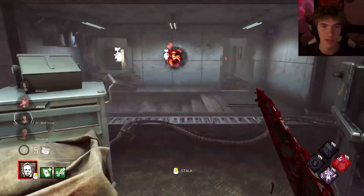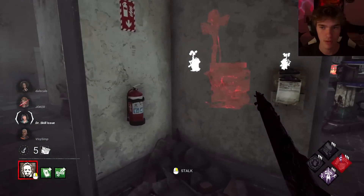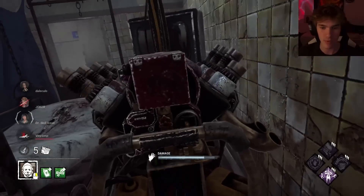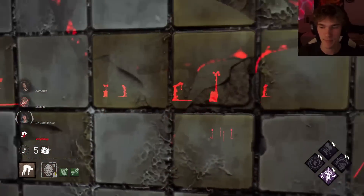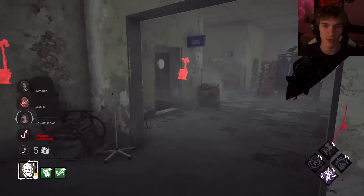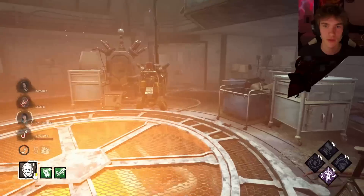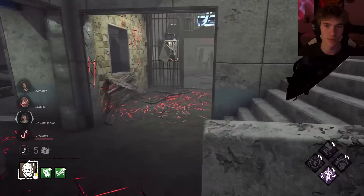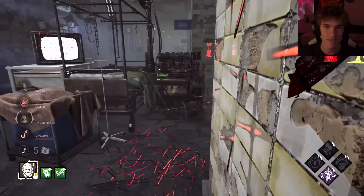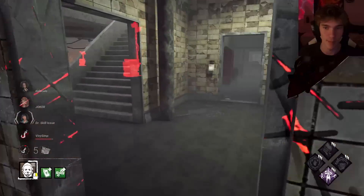I might have to change plans because this person keeps running to the pallet — I can't mind game it. This is a single-person gen — that's so good, I came back here. Nice, I need to find that locker ASAP. I'm going to have to break that pallet in the middle at some point because that's literally an infinite if they run it upstairs or all the way around. I don't think you'd run upstairs — yeah, you wouldn't. Oh that's really good — Face of Darkness telling me she's on the other side of the map.